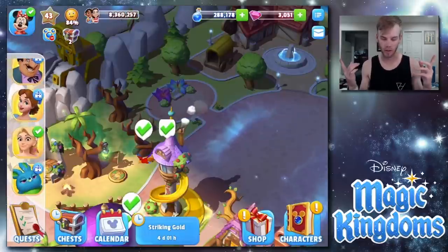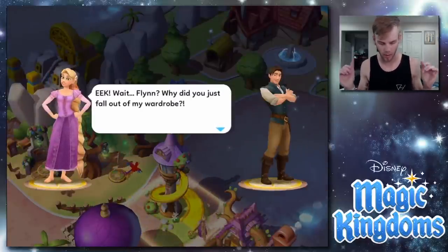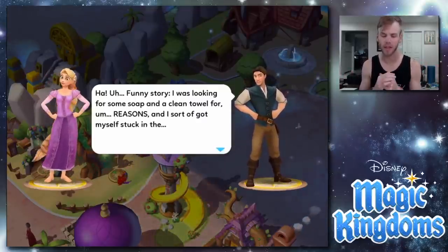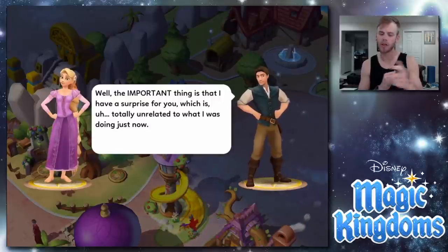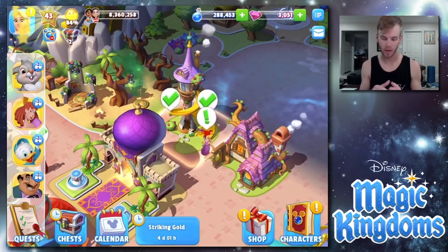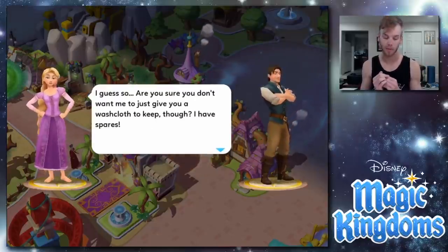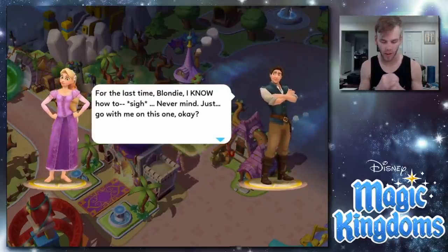We send Rapunzel to her tower and move into the next quest. 'He's not here, I guess I was wrong... oh wait, Flynn! Why did you just fall out of my wardrobe?' 'Funny story — I was looking for some soap and a clean towel, and I sort of got myself stuck in the... well, the important thing is I have a surprise for you, which is totally unrelated to what I was doing just now.' Quest complete! 'After cleaning up a certain picky somebody's hiding place — Rapunzel, would you do me the honor of accompanying me to the Snuggly Duckling? I've got a surprise for you.'